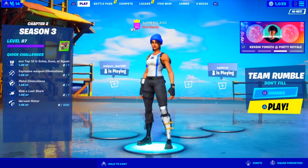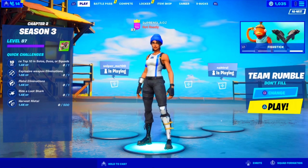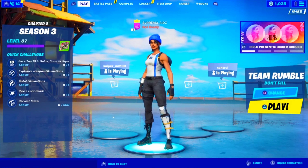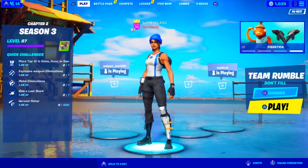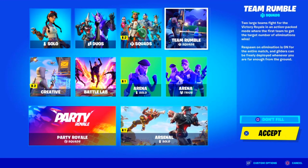Quick challenges are going to be amazing and give you a ton of XP. For top 10 solos or duos, just camp it out — play squads so the time goes faster. Explosive weapon eliminations might take a while, but you can go into Team Rumble, loot a supply drop, and you're good. Pistol eliminations — they're everywhere, easy in Team Rumble. Harvest metal — easy in Team Rumble. Fight a loot shark — easy in Team Rumble. Team Rumble is going to help you a lot, especially for challenges like 'loot 100 chests' or 'kill 50 players,' which can give you 80,000 XP.